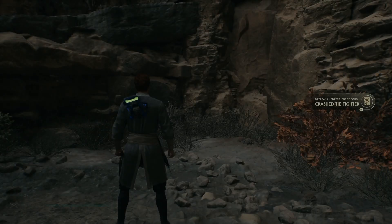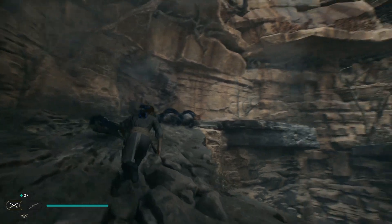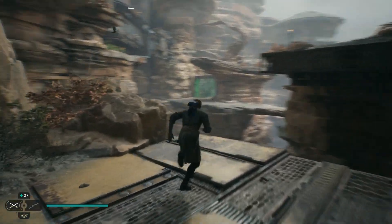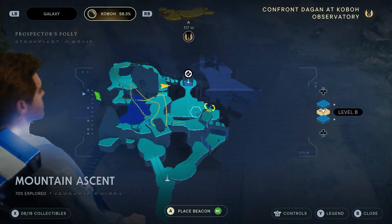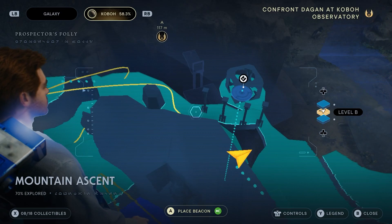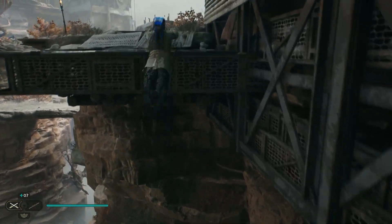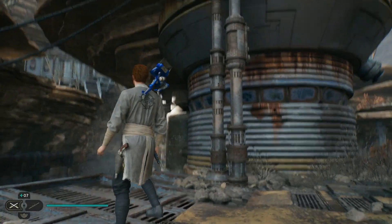We're back over here. We've already seen this area - what am I missing, where's the path forward? Looks like it's over down that way. There's a roof kind of area but I don't know if we can get up on it. So kind of directly behind us - yeah, I don't think we can get up on top of that. Doesn't seem like it. Maybe from over there, but we need to go this way I think.